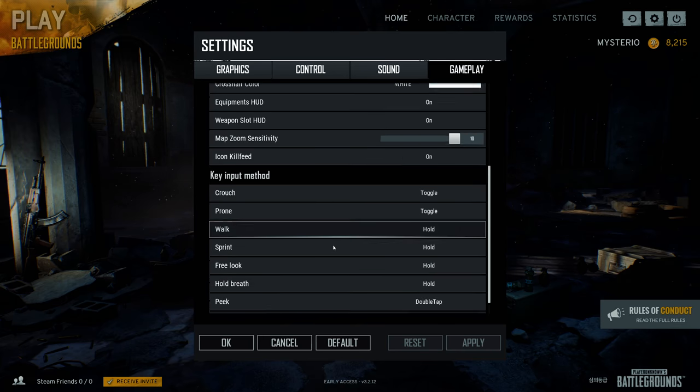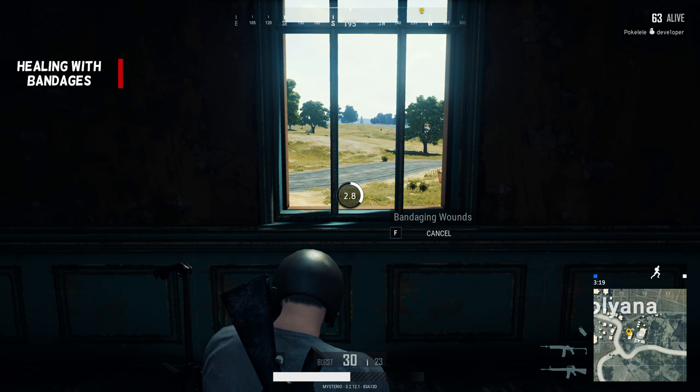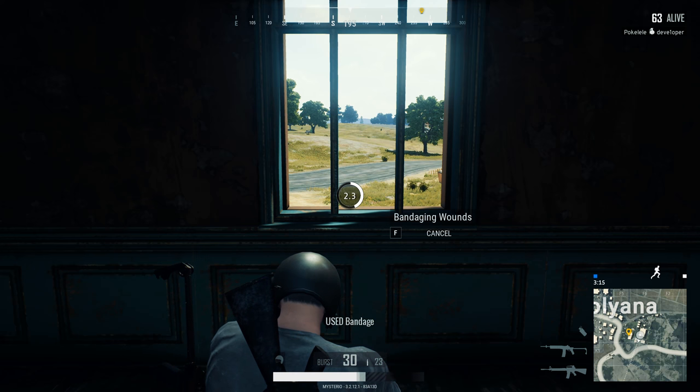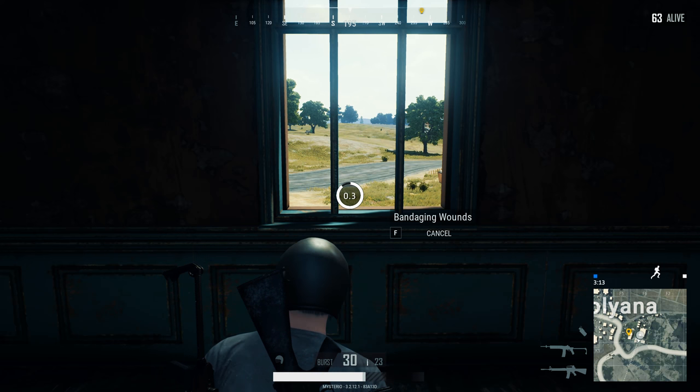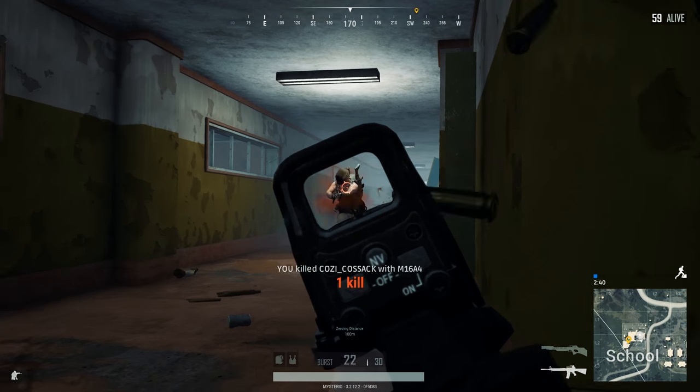You can turn this feature on by going to your settings, gameplay and then you can set the icon kill feed to on. This is also where you can turn on the new kill cam. Just scroll down to the bottom and enable the kill cam underneath the features. Healing with bandages is now a lot more effective and I will still keep around 15 of them in my loadout if I have the space. Normally it took 8.5 seconds for one bandage to do what it was supposed to do. Now it will heal you in only 4.5 seconds.